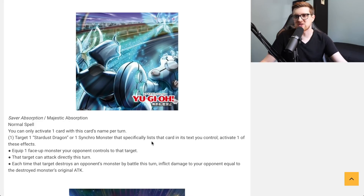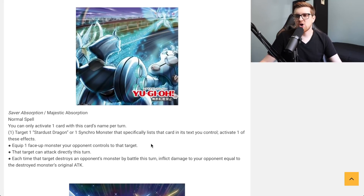For the second effect, you can banish Stardust Illuminate from your graveyard to target a Stardust monster you control and increase or decrease its level by one until the end of this turn. That's incredibly good — it makes hitting your synchro levels even easier. Where was this support ten years ago? This is exactly the type of card they needed to print back then, and I'm genuinely impressed by it.